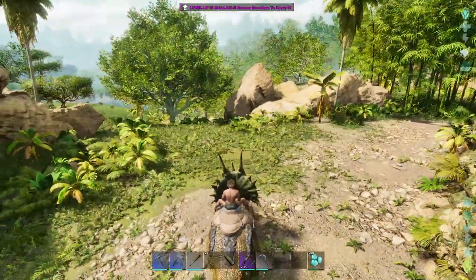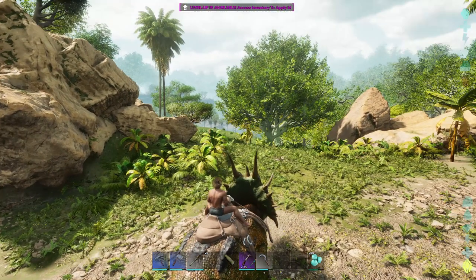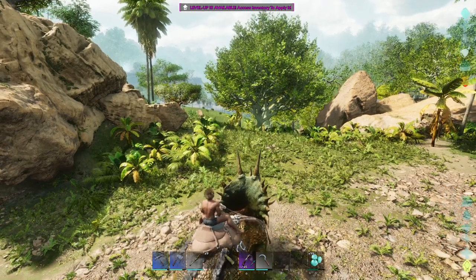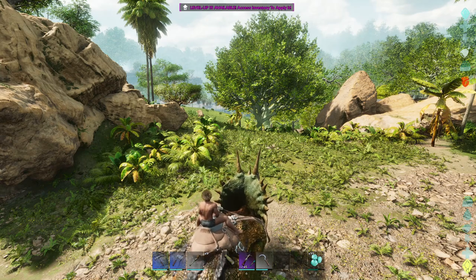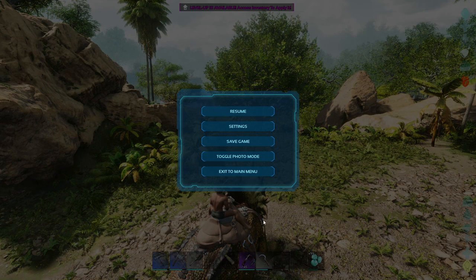The next thing you want to do is get your trike or creature of whatever kind into a good pose. I find it works best if you're using something unique to the creature, so I'm going to start this charge and then you want to time it for whenever you are ready to get a nice striking pose. I got mine right where that foot is raised, and then you're going to go into photo mode.